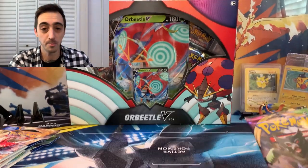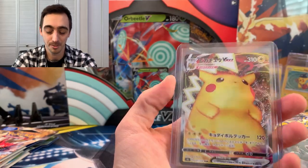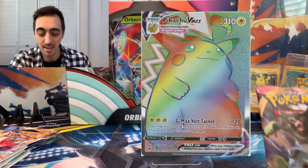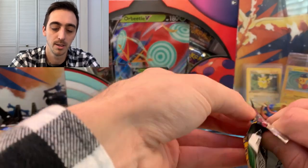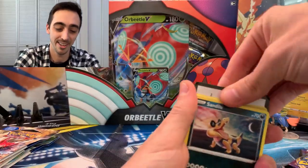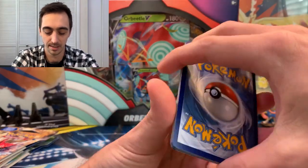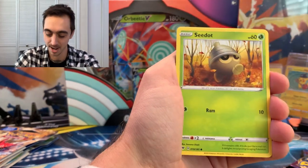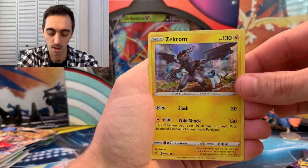Let's save the Breakpoints for last and get into the Vivid Voltage from the booster box. If you've been watching the show, we pulled the Japanese V-Max Pikachu and a bunch of other really awesome cards from the Japanese Vivid Voltage set a little bit ago, but I still need that rainbow Pika. How crazy would it be if somebody left the secret rare in the last three packs? First pack: Joltik reverse, and an Holo Zekrom — okay, cool!